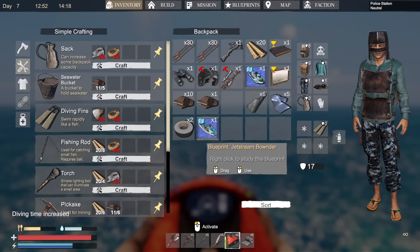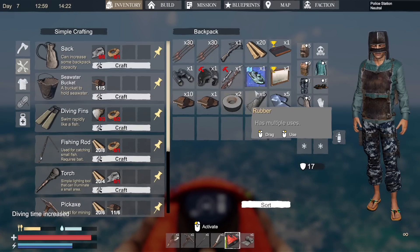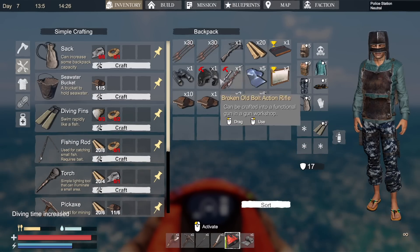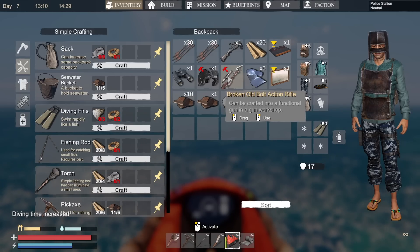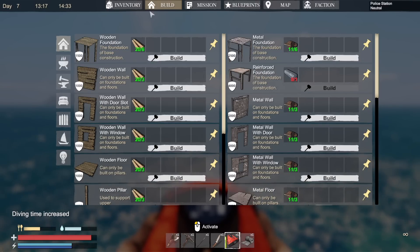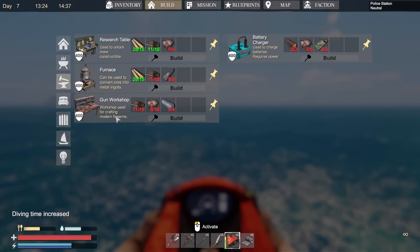We picked up a bunch of stuff: a fish tank — that's what I need in water world — a jet streamer that looks like a cool boat, a jet ski, definitely need to craft one of those. A broken police helmet that can be crafted into new armor in an armor workshop, and a broken rifle that can be made into a functional rifle in the gun workshop. We definitely need to craft the gun workshop. I'm making iron ingots so we can make that happen.